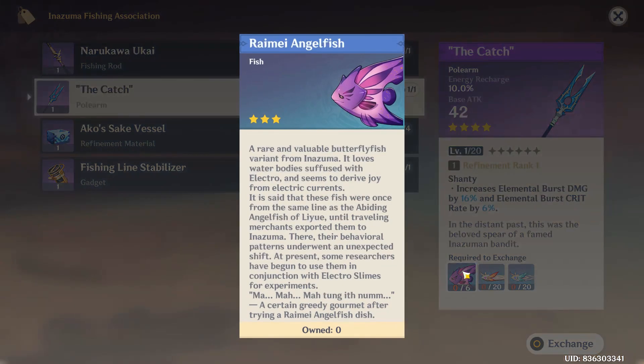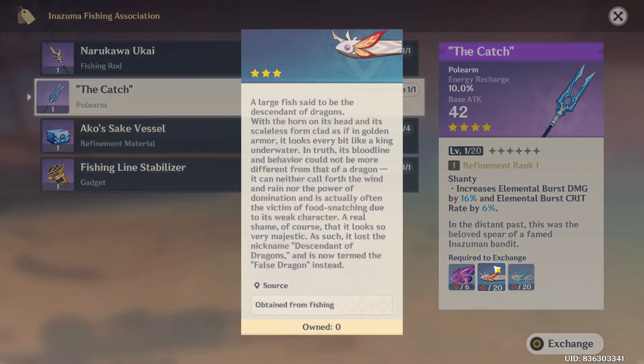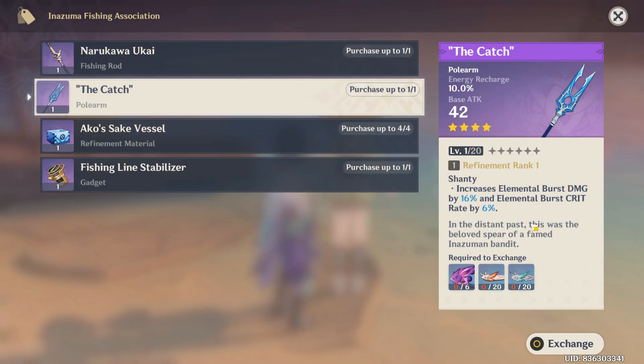You have to exchange items to get the Catch. To get it, you need Raimei — at least six of them — and the Golden Coil and also the Rusty Coil. Once you have all of them, you can exchange for the Catch.